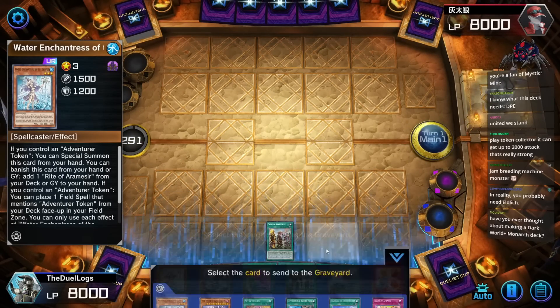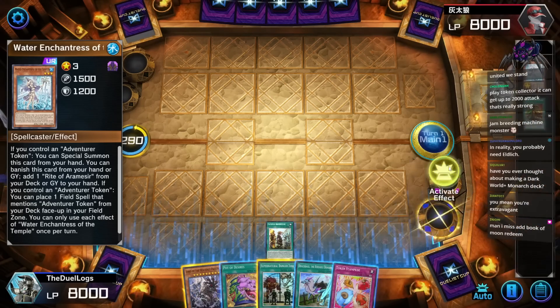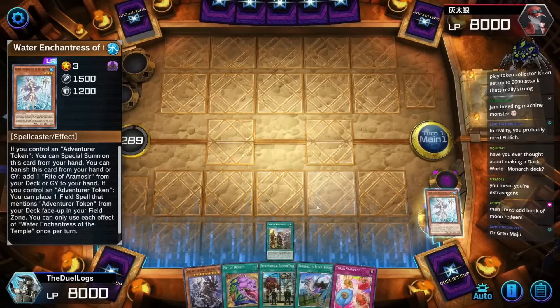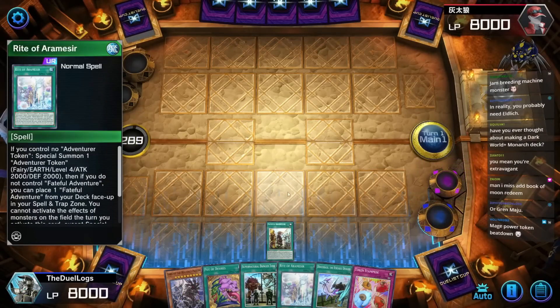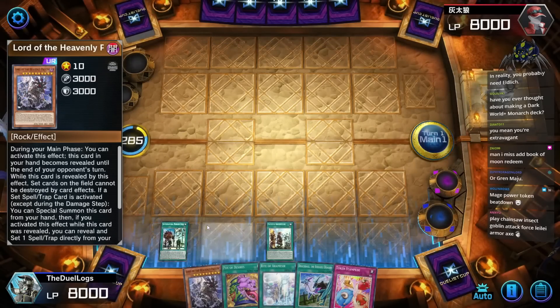The Fateful Adventure activates to add Water Enchantress of the Temple, send Water Enchantress of the Temple to the graveyard, and then activate it to search out the Rite of Aromatisse. I miss the boogeyman — literally the worst redeem in the world.